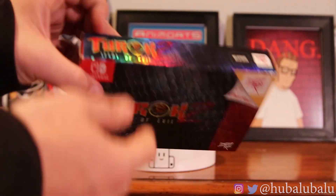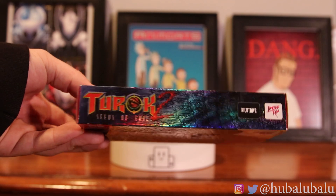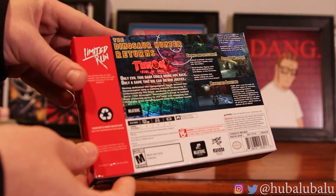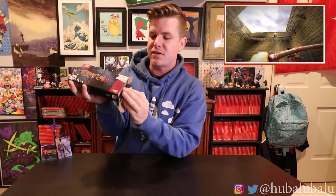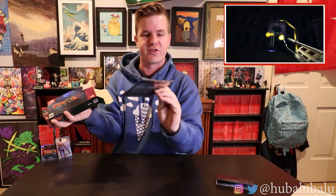Now we're gonna open up this collector's edition. If you guys saw my first one already, the double pack game box came with both of these collector's editions. What comes in this box is the bronze N64 repro cartridge, a poster, and the CD soundtrack. I'm pretty sure the bronze poster is just stuck in there, and the CD has a good 19 songs on it.